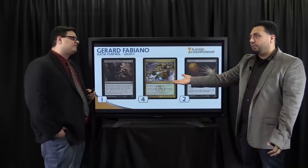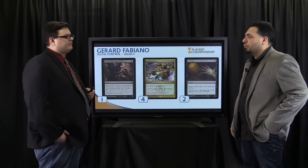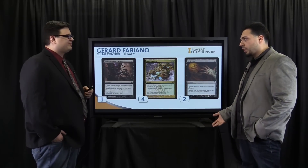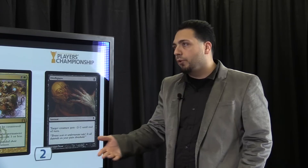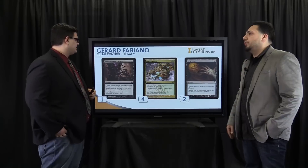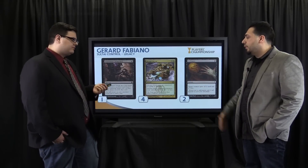Inquisition plays as a fifth Thoughtseize. There was actually some talk — Reed suggested that maybe a Duress would be better, just because there are Dig Through Times, Jace the Mind Sculptor which is tough for this deck to beat, and Treasure Cruise. But I think Inquisition is really powerful against something like Stoneforge Mystic, other Tarmogoyfs, Lightning Bolt, or Pyromancer — it keeps the bomb threats from hitting.